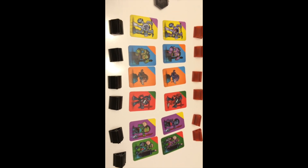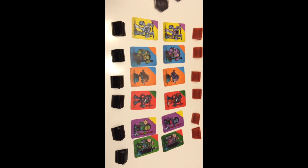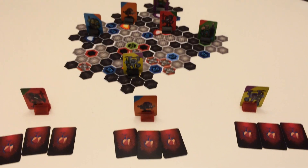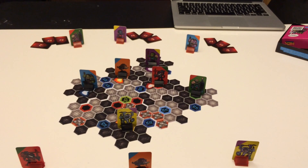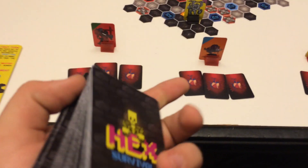Here are the different heroes you can be and their matching zombies. It's color coordinated, so it's pretty easy to figure out. Red stand is for zombies, black for heroes. You also get three hearts for each player, so each hero gets their own hit point tracker, and you hold on to the zombie and use it later.